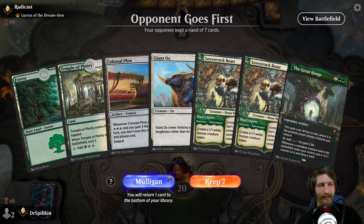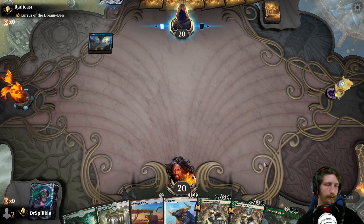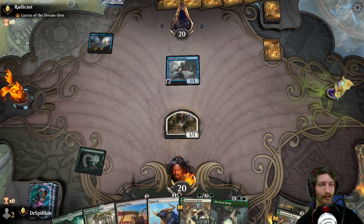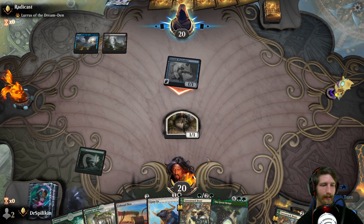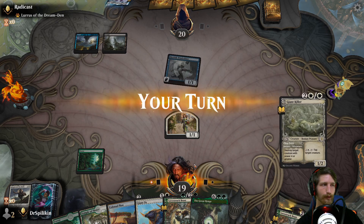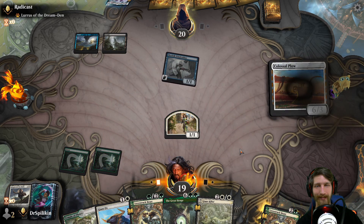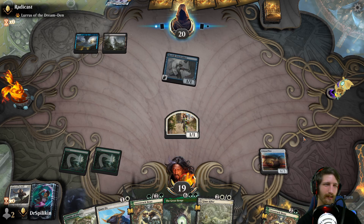We'll keep this hand going second, which means we get the first draw — we might find some land there. We're going up against Rogues — no way, Jose! I've always wanted to go up against a Rogues deck. I've heard legends and rumors that they existed, that they were still around. Some said they went extinct — but here they are, the fabled Rogues. I'm not swinging in with the 1/1 because I don't want them to have Soaring Thought-Thief and kill my 1/1. Just let them drop the Thought-Thief — no Thought-Thief? Well.